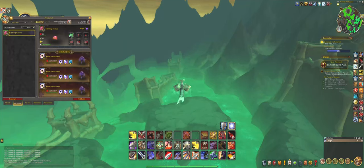Hi, welcome! Today I want to show you where to get the Bubbling Postule battle pet here in Maldraxxus. It drops from a treasure called Slime Coated Crate.